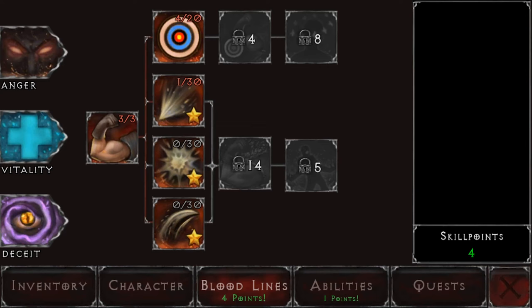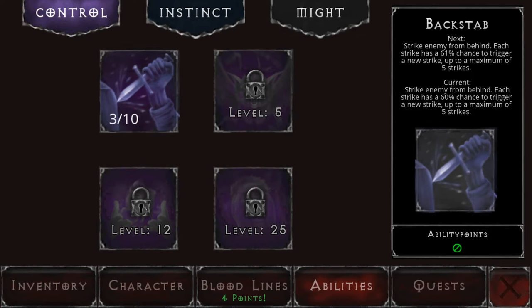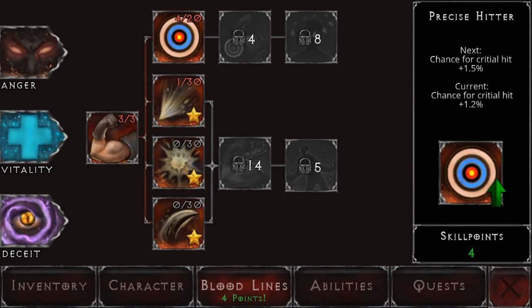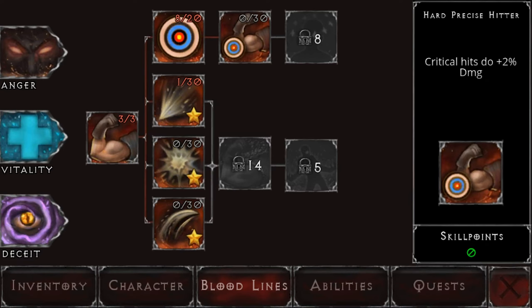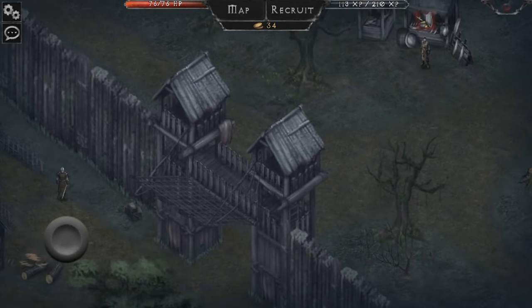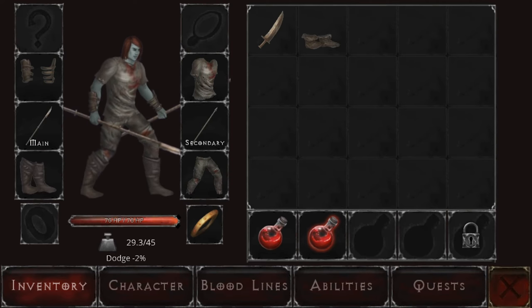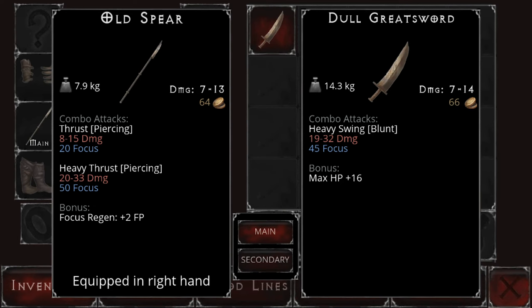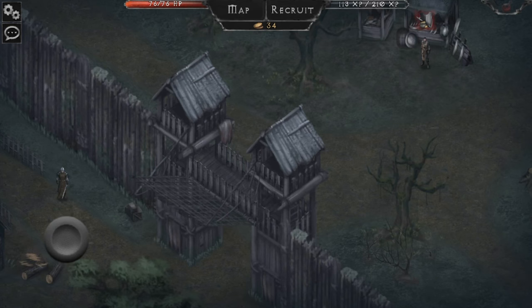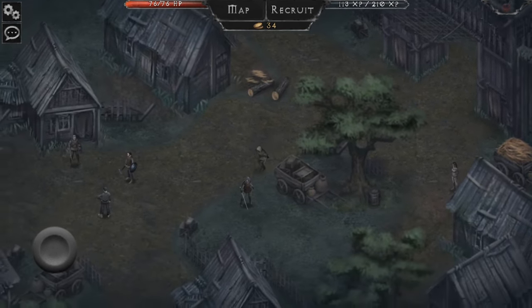We've leveled up again. Looking at abilities - once we get to level five we can get bat swarm. Going down the bloodline, we can get precise hitter and then stunning strike. We got some new boots with plus one percent dodge - yes, I'm going to work those. And we've got a dull greatsword worth 66 gold that gives plus 16 health - might be worth keeping.